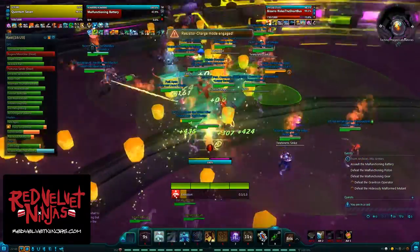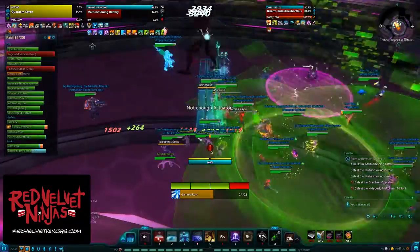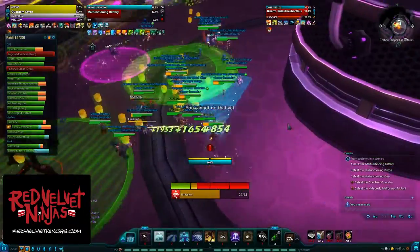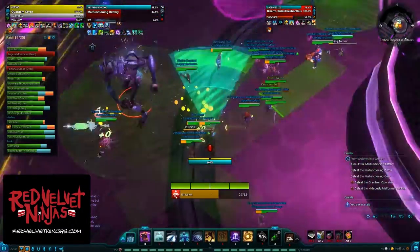The last mode is Resistor Charge, which is more or less a time to take a break. This mode causes damage to be done to the person dealing it, as well as Malfunctioning Battery. Battery does also take reduced damage during this time, so depending on how stressed your healers are, you may wish to just do nothing.